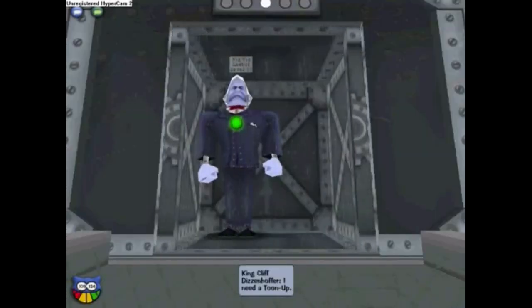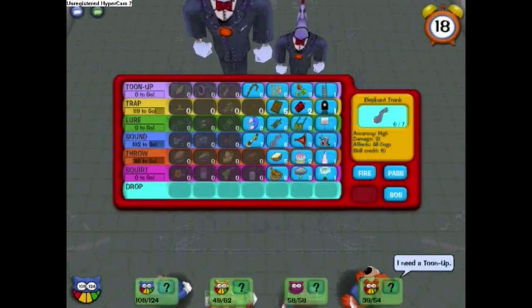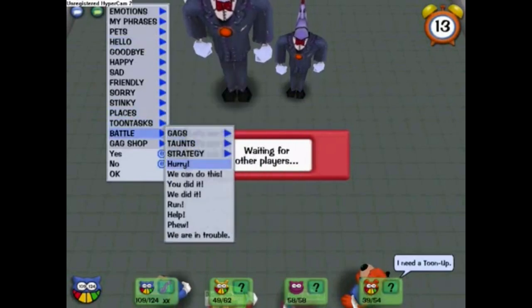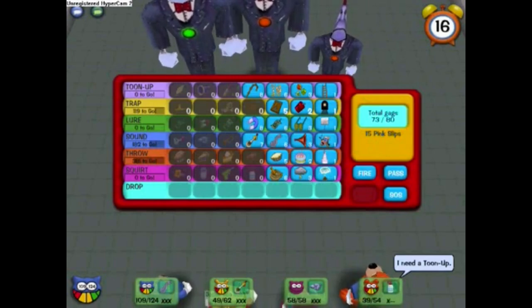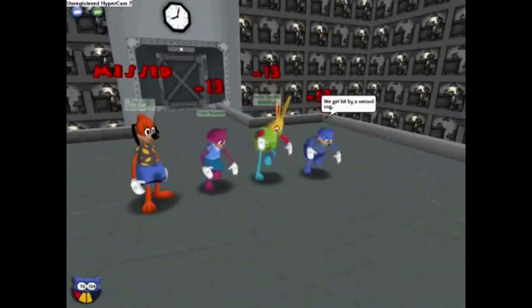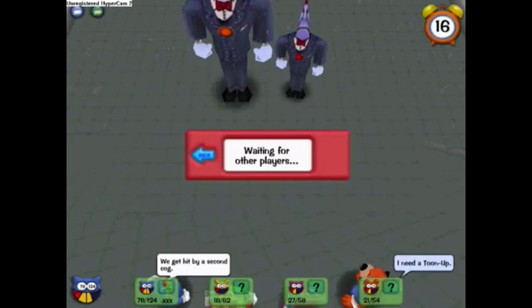On to the third floor. Dog is down only fifteen of his fifty-four laugh and he is calling for a tune-up. We have two loose cogs and one on the way. If everyone hurries, we can get rid of the two, lure the approaching one, and then do tune-ups. But they don't hurry. Only Peanut gets his gag choice in before the third cog arrives, and the dog cries for another tune-up. So when only one goes down, the dog cries for another tune-up — yeah, they all need tune-ups. Shut up already.